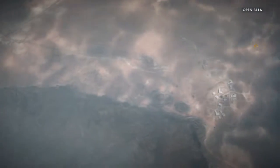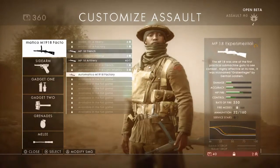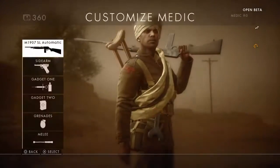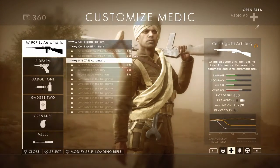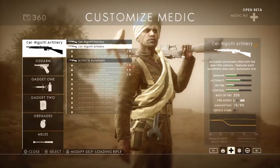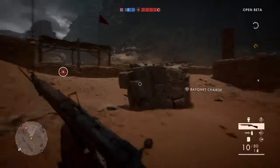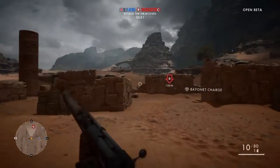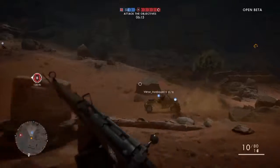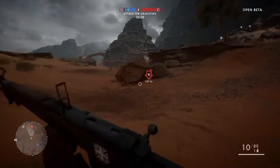We're going to switch to the medic class. So we've got three guns here — the other ones are basically the ones that came with it if you guys watched my previous video. With the medic we've got this automatic, and we're going to go with the Cei-Rigotti. This is kind of just an automatic gun I'm not a big fan of. There's also this marksman rifle — it's pretty good because it's got a little magnification, so a dude up ahead would be easier to hit.